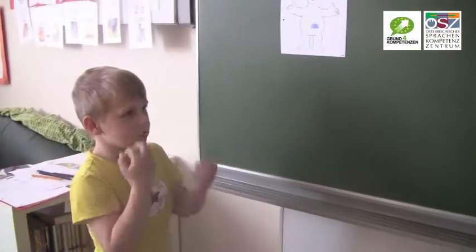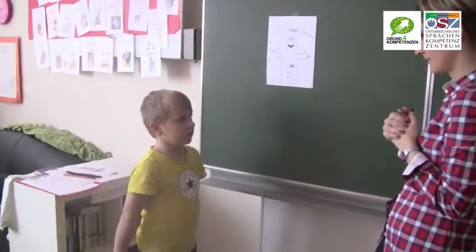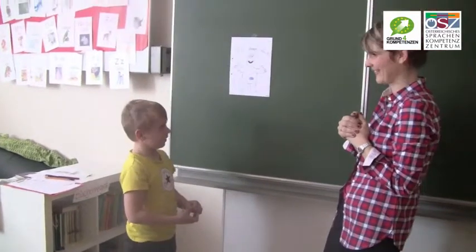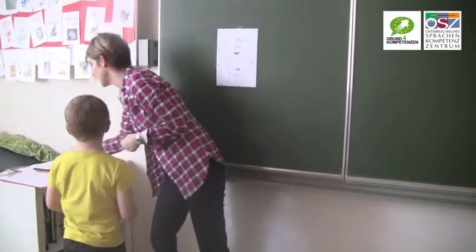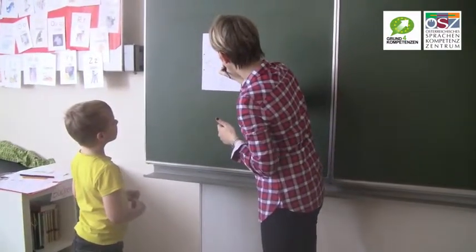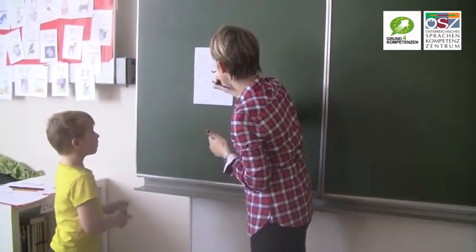Now it's your turn. Shape monster, shape monster, munch, munch, munch. How about a blue rectangle? A blue rectangle again. Okay, now I have to draw a blue rectangle in the monster's mouth.